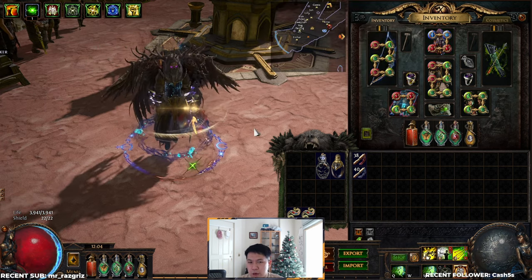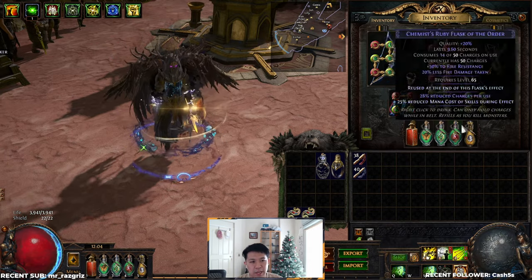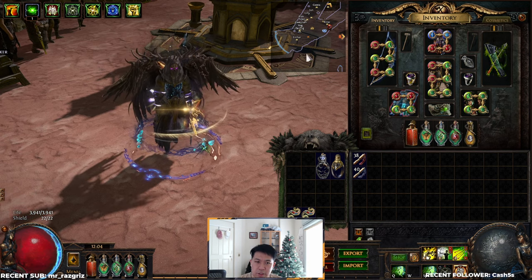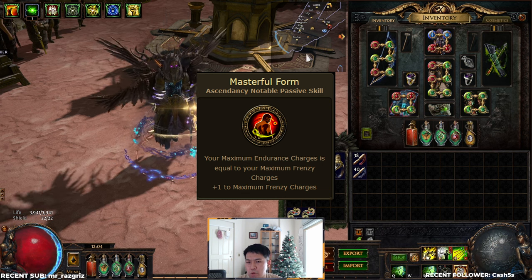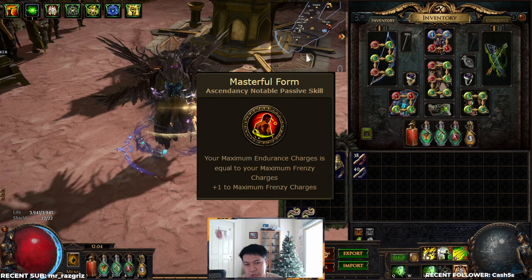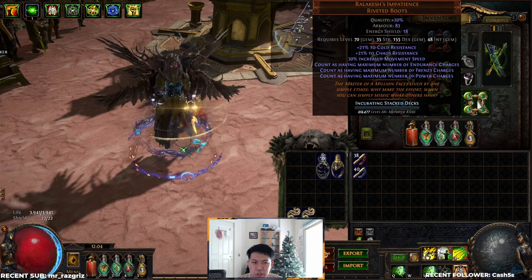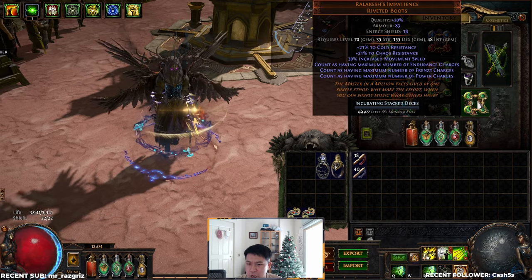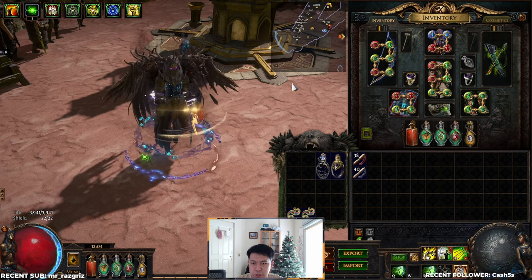This is a range of variants — normally people run it as a gladiator. All of this tech is really really powerful on gladiators because they can take the Masterful Form node from Forbidden Flame and Forbidden Flesh, which makes your endurance charges equal to maximum frenzy charges. Then you stack up 8 of those, so you also count as having maximum endurance charges, giving you 8 endurance charges for free, which is incredibly powerful in combination with everything else.